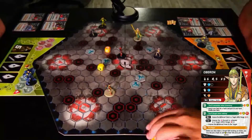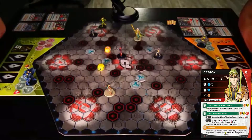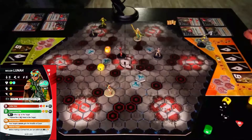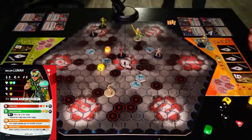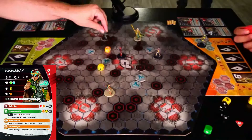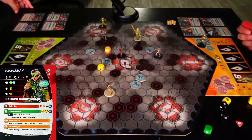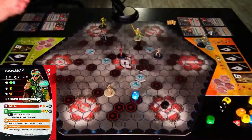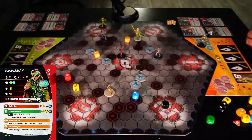I'm going to search my deck for a card. We're going to use two to move. The Bixie-Luna combination is what I'm going for, and we are going to attempt to shoot Oberon in the face a lot. We're going to shoot him.